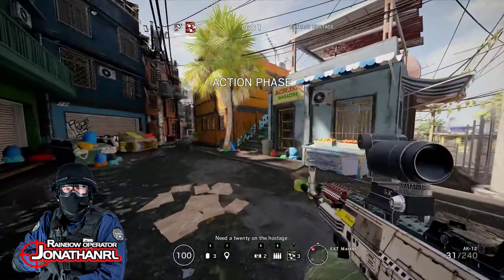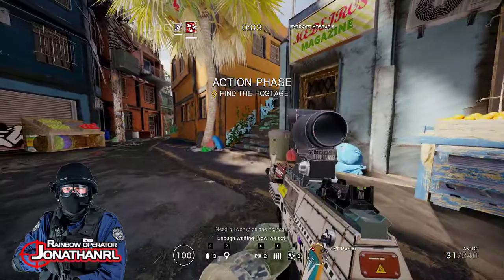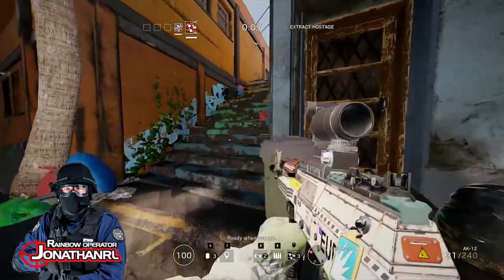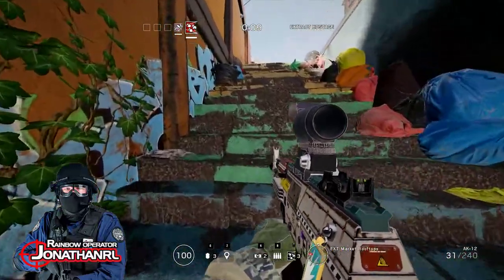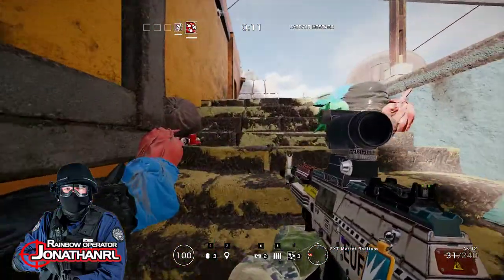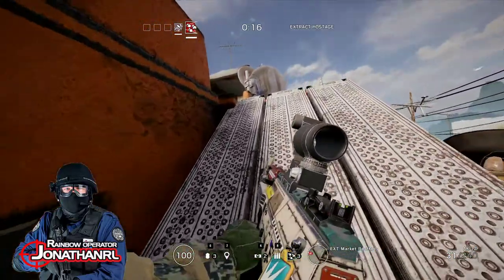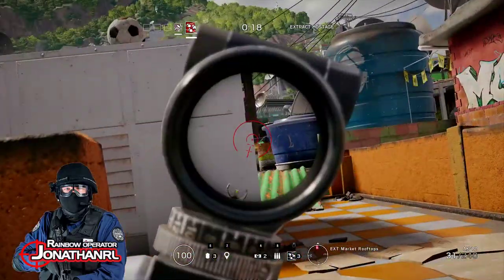This is the infamous Favela map — everyone seems to hate it, but it's basically Brazil. The fun part is that we got the hostage mode. And I picked Fuse. You should never ever pick Fuse on a hostage map.